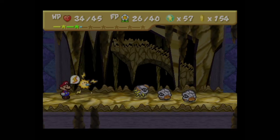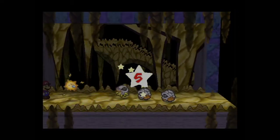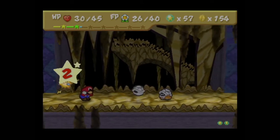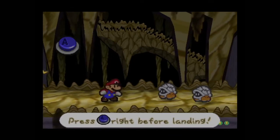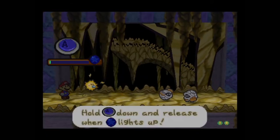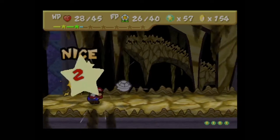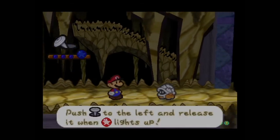It seems like attacking the bony beetles causes them to swap between spiked and unspiked forms, so I'm going to opt out of attacking any other bony beetle until I'm in KO range. I'm also not sure if that happens when you flip them over, so I'm actually going to test something here now that we're in the clear. Also, because they're shelled they do not take damage from Zap Tap.